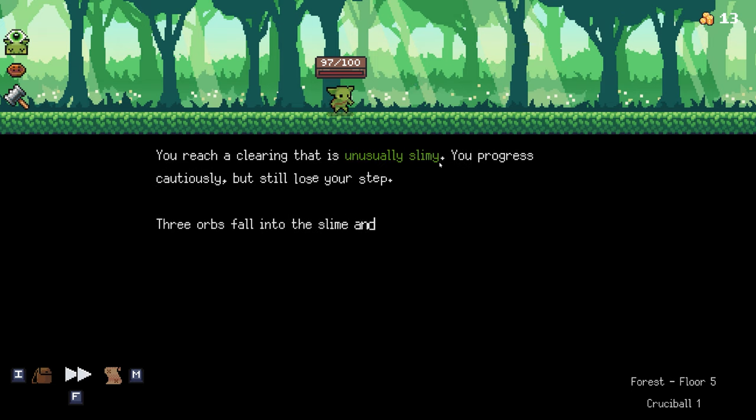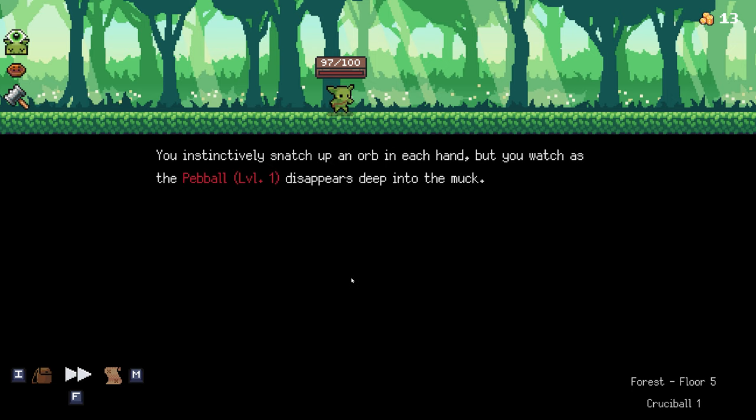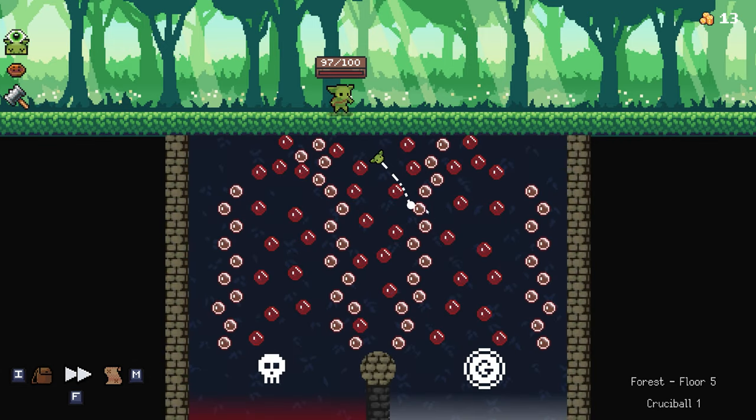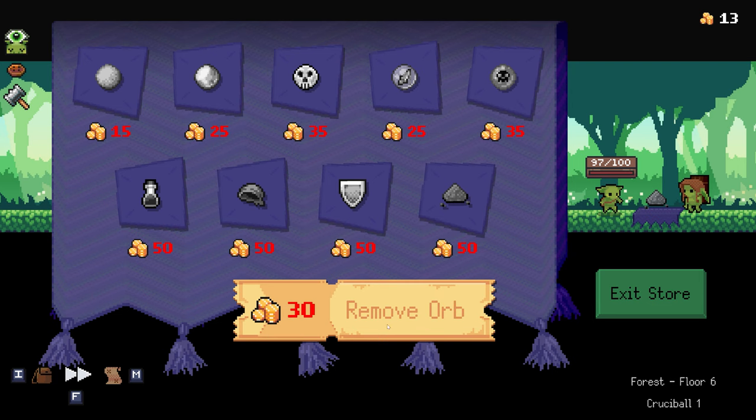You reach a clearing that is unusually slimy. You progress cautiously but still lose your step — three orbs fall into the slime and you only have two hands. Which one do you let sink into the slimy abyss? I do not want so many pebbles — those are basic balls, so I'm going to drop those. You instinctively snatch up an orb in each hand but watch as the pebble disappears deep into the muck. You can also remove orbs at stores — I try to get rid of those basic orbs since they're not always the strongest.